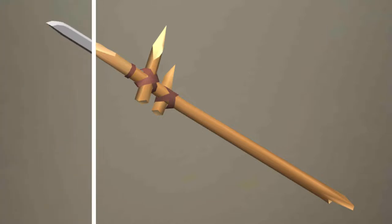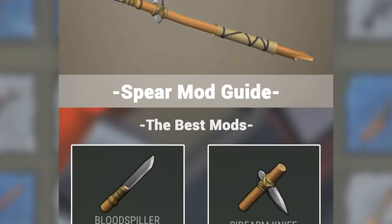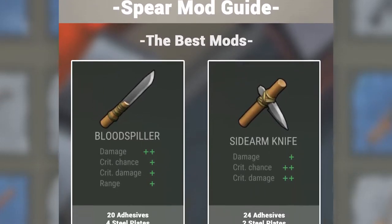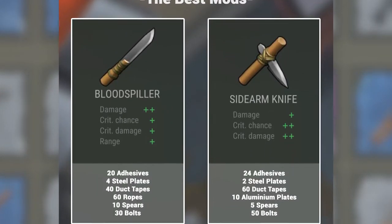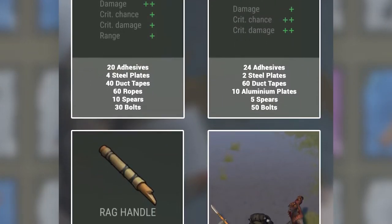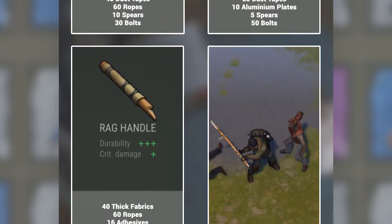Now where it starts to get interesting is when you can start applying mods to it, and then you can actually turn it into something that's a bit more useful. As far as the best mods to equip on the spear, you'll want Blood Spiller and Sidearm Knife for the first two. Those add a bit of damage and up your crits overall, but they do require steel plates and aluminum plates as you can see. And for the handle, we've got Rag Handle, and that adds a good bit of durability.